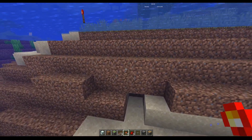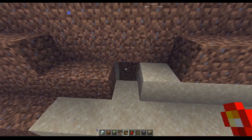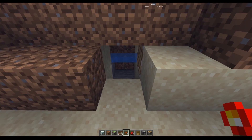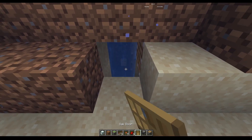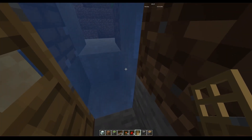Then we can just destroy the block here, destroy a couple of blocks, put a door in so it blocks the water, and then we'll go through by swimming.